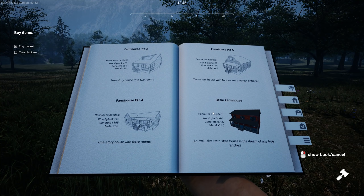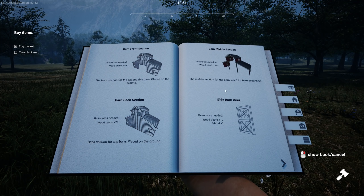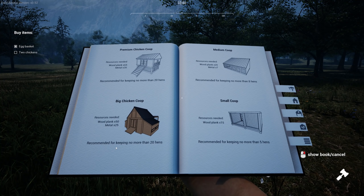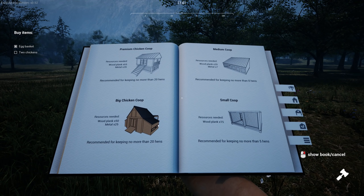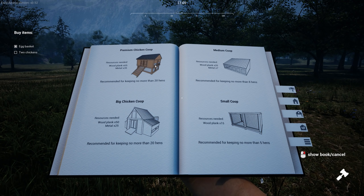There's the farmhouse. I'm not sure which one to go with yet — we've got other things to build first. Then of course there's the barn. The barn right now is just all wood planks except for the doors which may require some metal. And then we've got chicken coops. We're going with this coop here — recommended for no more than 20 hens. We'll get a couple hens and a rooster so they can reproduce. I like this because it's easier to collect eggs.